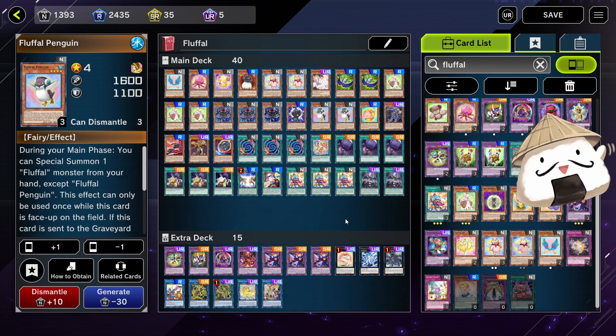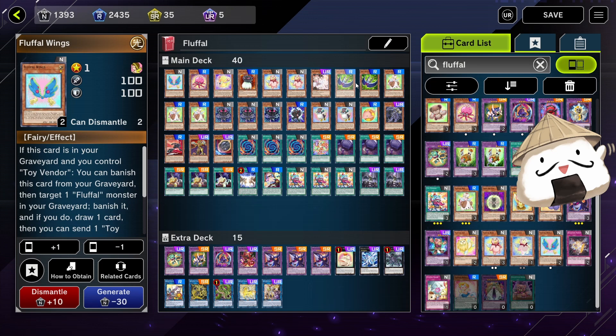The deck I'm running is for the Fluffles ratios. You can choose your own Fluffle ratios — I've been changing them up to see how they feel. It's good to know what each Fluffle does and then you can make your own decision on how many copies you want to run of each.